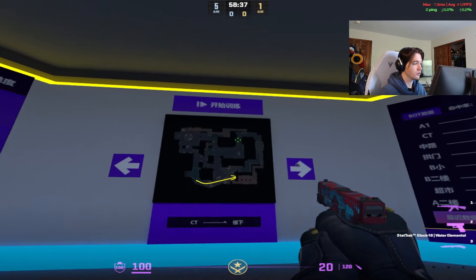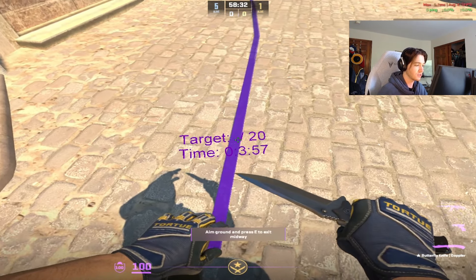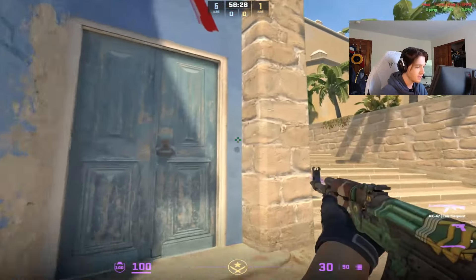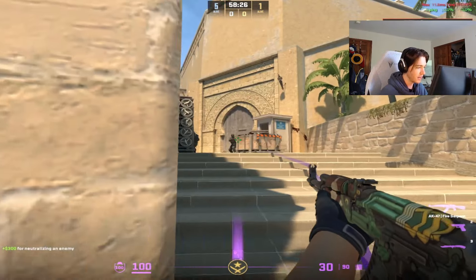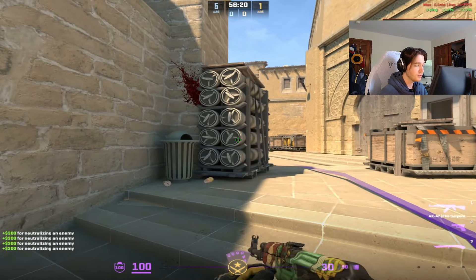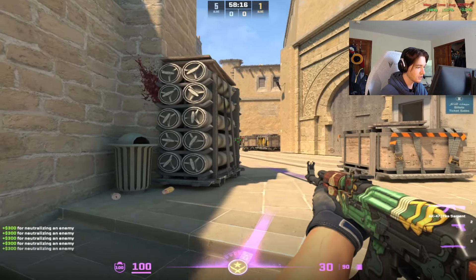If you want to play whatever scenario you chose, you just want to hit play up here. You're going to spawn in with a nice little timer — it's going to show me I have 20 targets. I'm just going to follow this line and practice pre-firing and clearing my angles, working on my counter-strafing and crosshair placement. I have it where the bots don't shoot me, so I can take my time and really practice my crosshair placement.